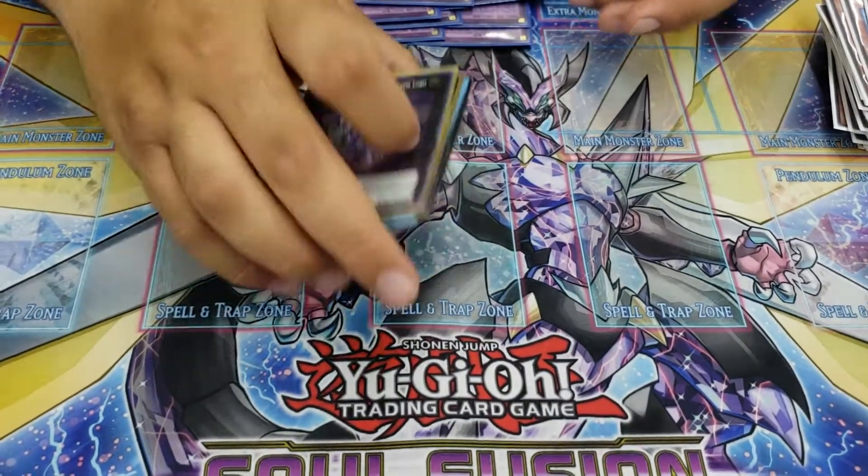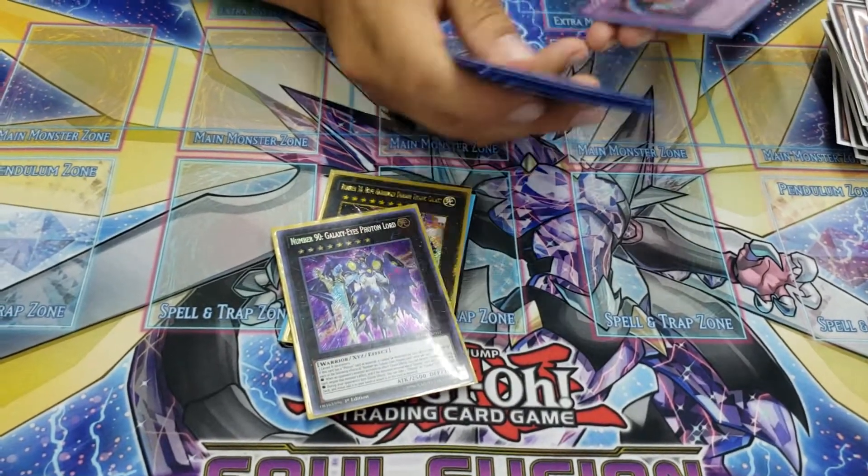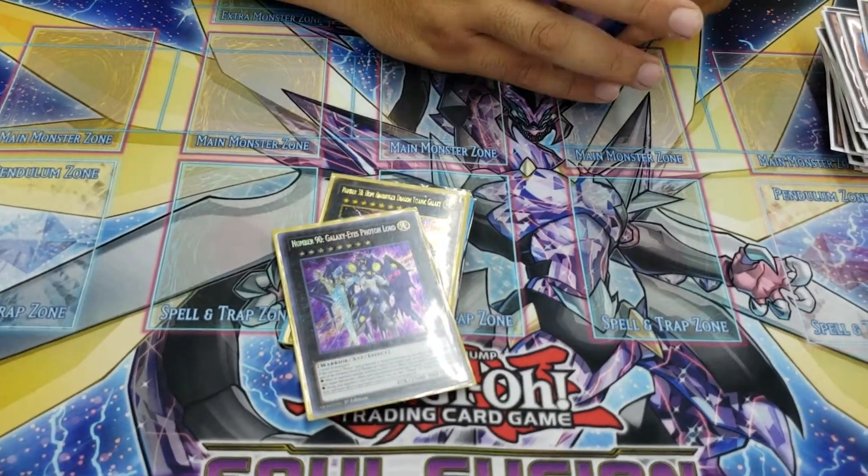Every card that said once per duel hits a one as well. Alright, that's it for that deck profile. Next up we got Noble Knights and Danger Fabled.